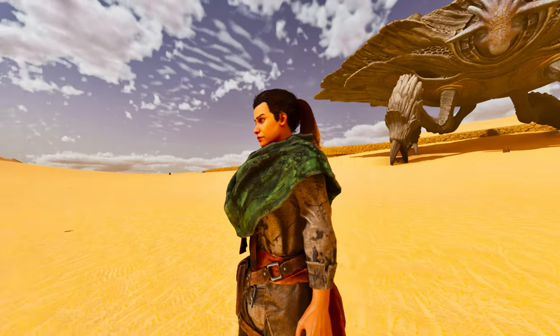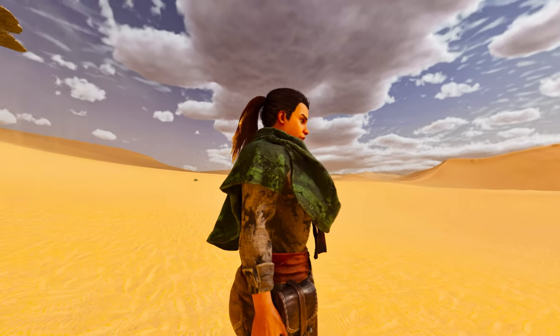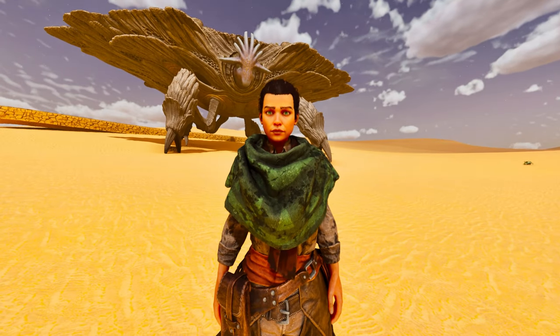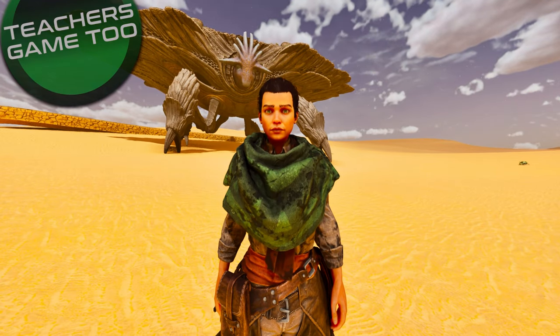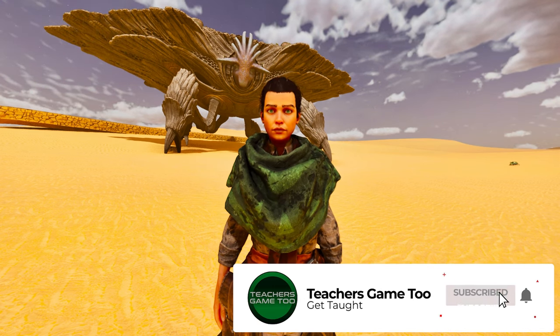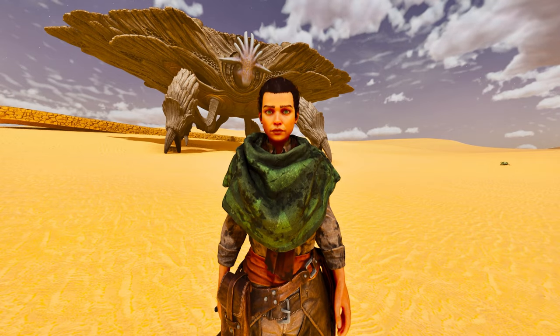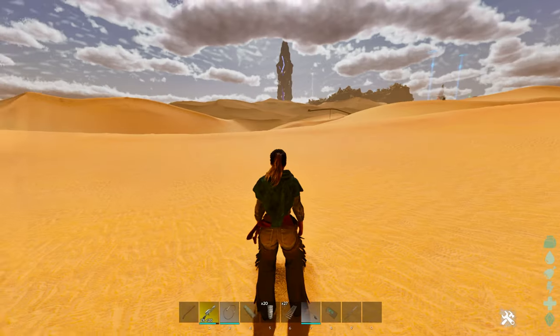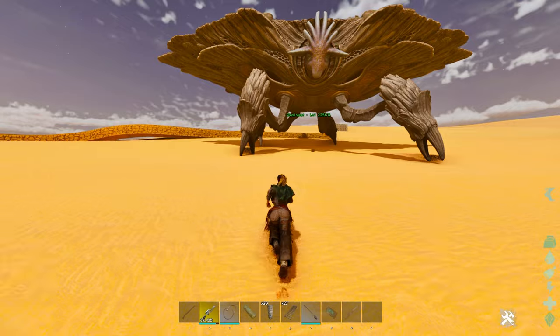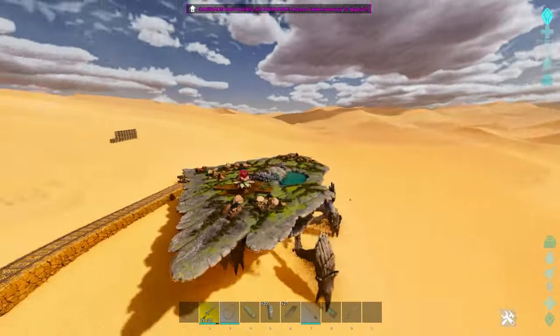What's up guys, it's Teach here coming at you again with another video over on Scorched Earth on ARK Survival Ascended. I wanted to show you something that I kind of deemed as underwhelming — the Oasisaur. However, it's got one kind of hidden special trait that was hidden right in front of our eyes. The Oasisaur has a really overpowered special ability.